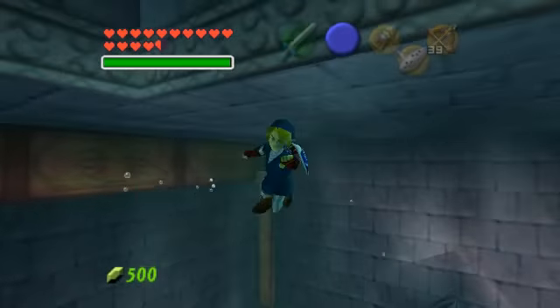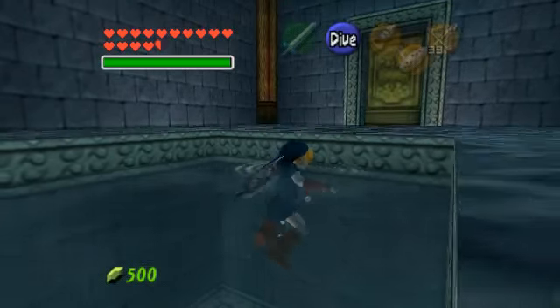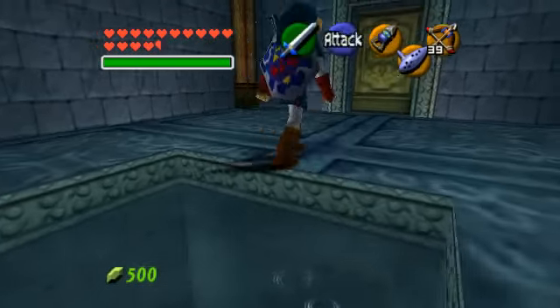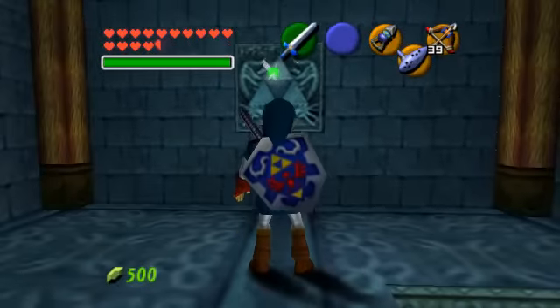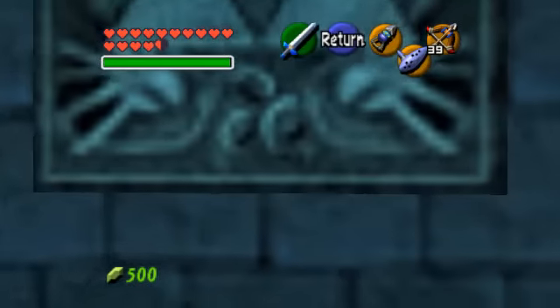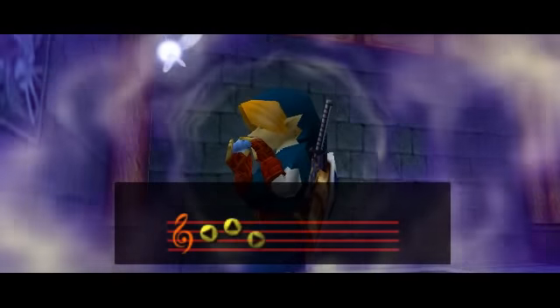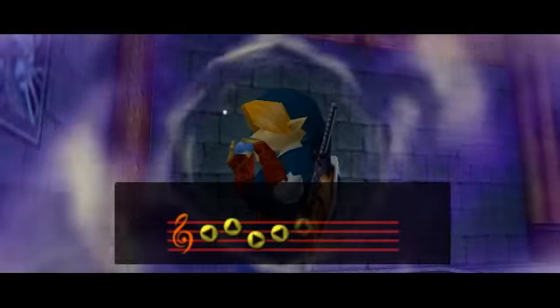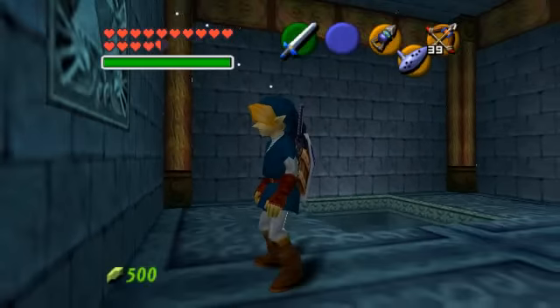Hold on a second — you can put a bomb there, definitely, but we can't do it until the water's down. Anytime you see a Triforce symbol, that means you should play Zelda's Lullaby. That will change the water levels, I believe.